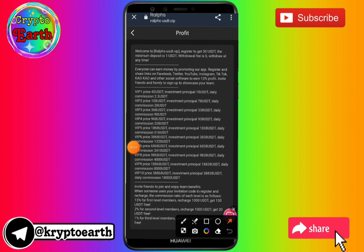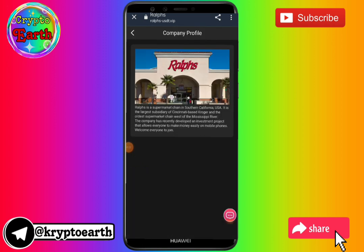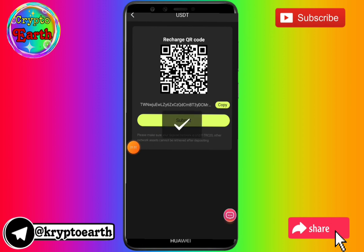Here you can see the interface of this website. In BIP areas there is a video tutorial. You can see promotion rewards. In the BIP area you can see various levels of BIPs, and an invitation referral link is given to you. You can also see the earnings of other persons here. You can contact them on Telegram and WhatsApp for support. You can also change your preferred language.